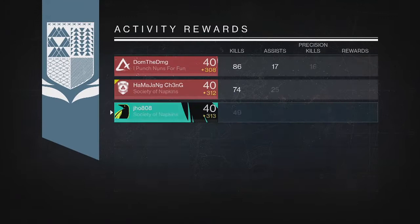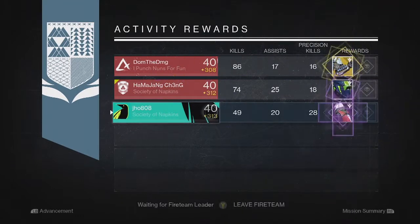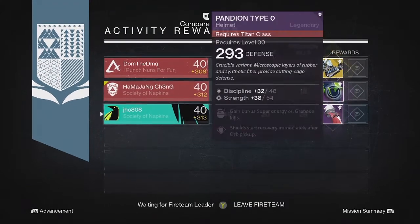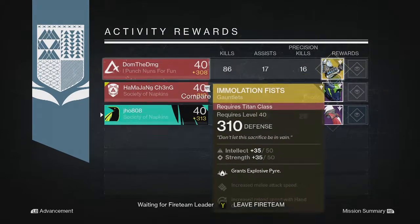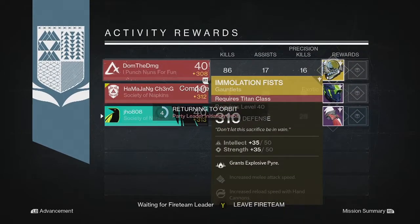Starting off with my first character, my Hunter — for the nightfall reward we ended up getting a legendary class item, which was pretty unlucky. My teammate also got a legendary armor piece, but one of my teammates got an exotic on that one, so that was pretty lucky for him. Everyone else got some pretty poor rewards.